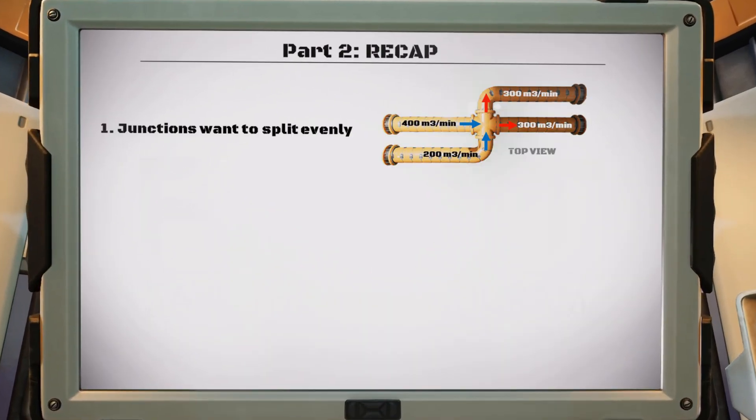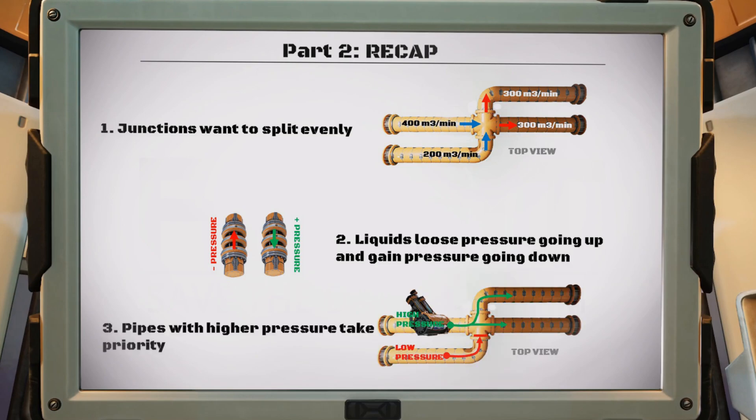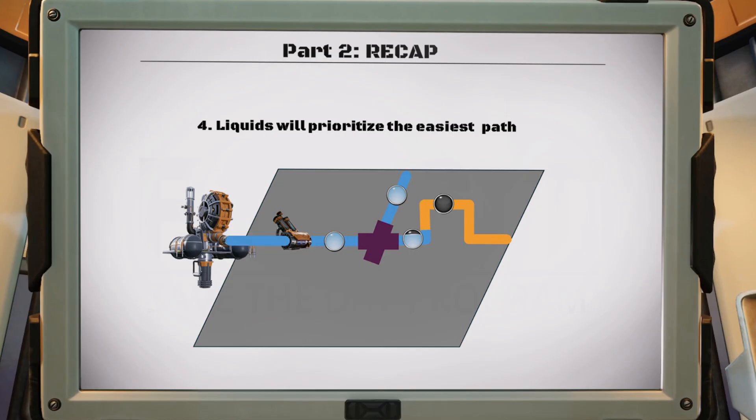To recap this chapter: junctions try to split water evenly between inputs and outputs. Water loses pressure going up and gains pressure going down. The input with the highest pressure always takes priority, and the same is true for outputs. Water will always take the easiest path first and only flow to harder routes when the others are full.